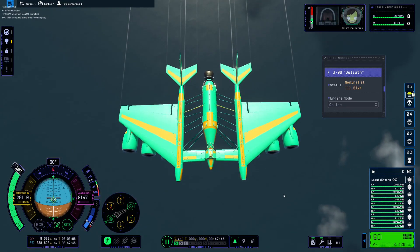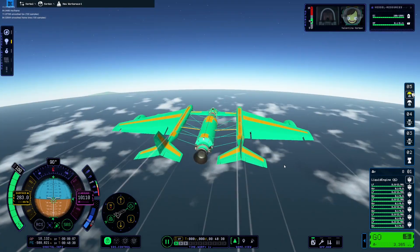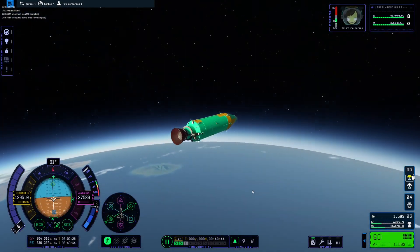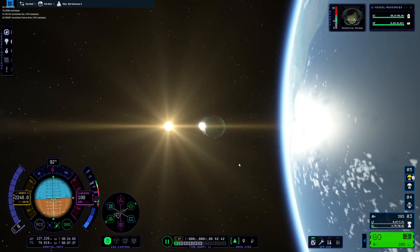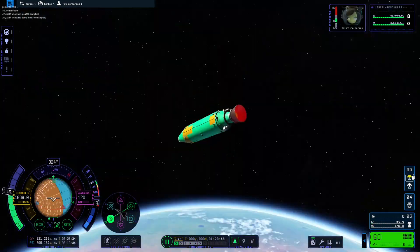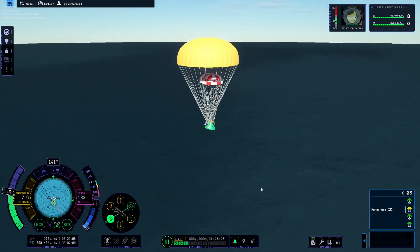It was a very good feeling to finally get this functional and stable. The airplane technically would have been able to stabilize itself and land, but because of the nature of the game it just disappears after you detach from it. We successfully completed one orbit, de-orbited, and splashed down successfully with Valentina Kerman. We have completed the weekly challenge for this week.